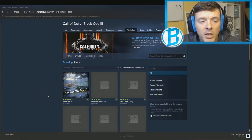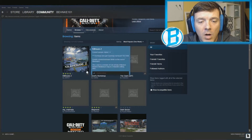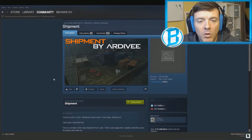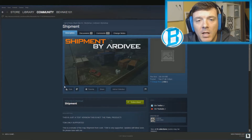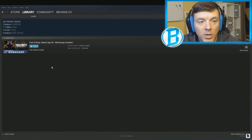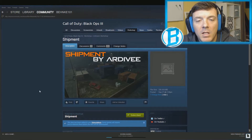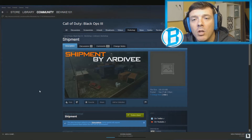If you try to join a game and it says it doesn't have the map, you'll need to come out here and find it. For example, for Shipment — this is somebody's version of Shipment that they've made changes to. You go in here, click Subscribe, and it's automatically going to put it into a download queue. It'll confirm it's been added to your subscriptions.